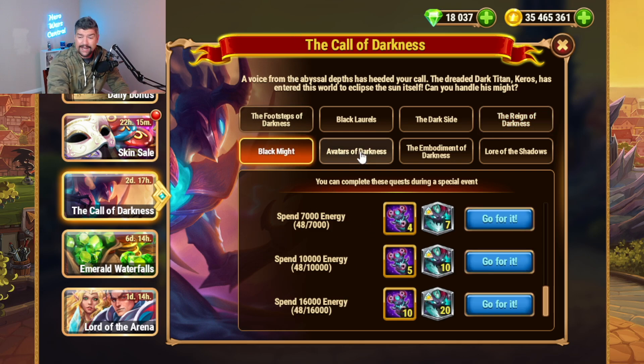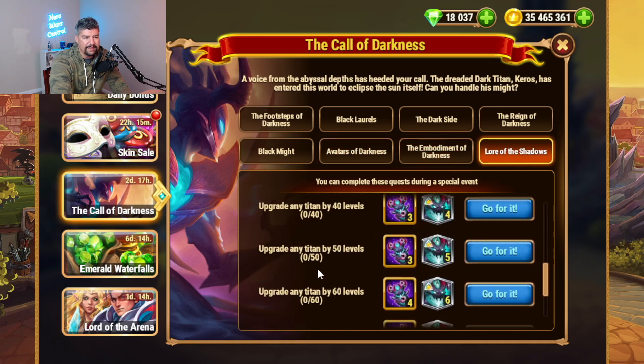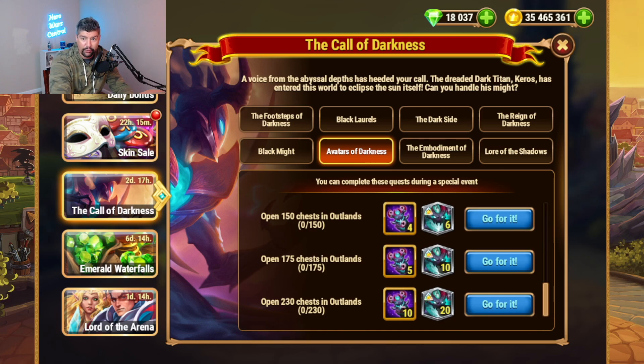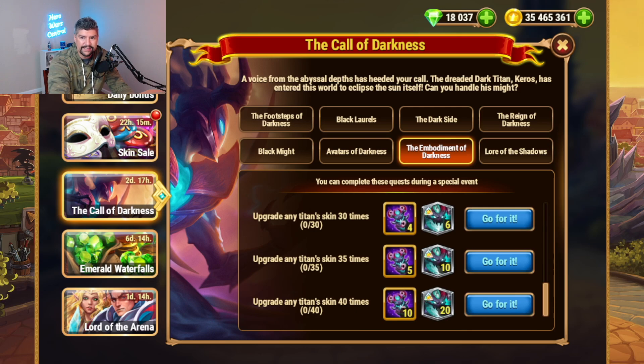16,000 Energy is a lot of Energy, but that actually isn't that much if you've been saving up for events like this for a while. But here's the doozy: open 230 chests in Outlands, then you have the Upgrade Titan Skin 40 times, and then finally level up any Titan 80 times. So this is going to cost you a ton of Emeralds to get 230 chest openings - that's just under 80 per day for all three days. And then upgrading a Titan Skin 40 times - who has saved up 40 levels worth of Titan Skin Stones?